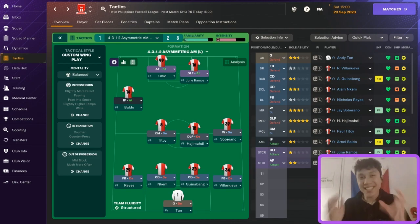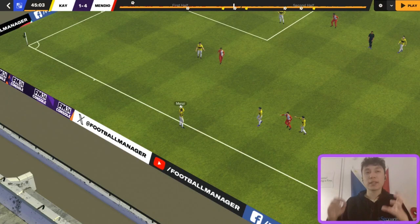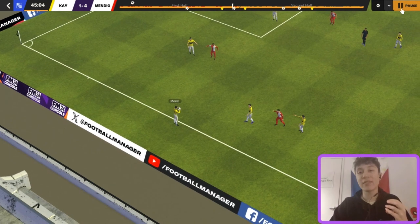Let's see what this looks like in the match engine with a few examples of goals where we won the ball off a turnover, got it forward quickly, and scored. Starting with a match against Kaya — the preseason favorites to win the league with the best players in the division — we were able to defeat them by creating turnovers and scoring quickly. Here's a goal from Jun Ramos: we're in red, Kaya is in yellow.